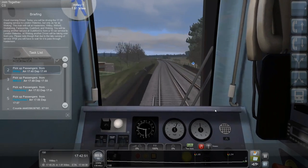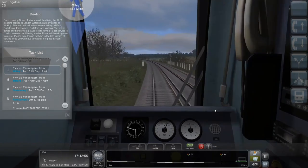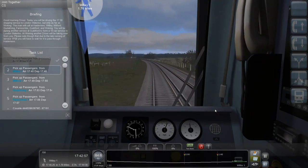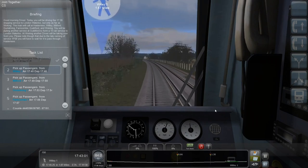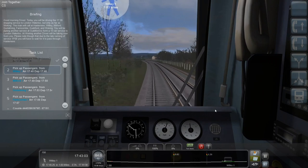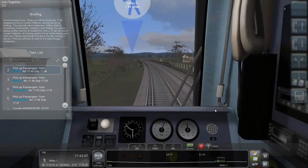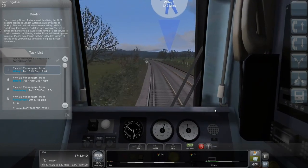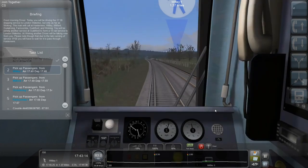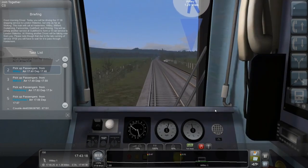I shouldn't be speeding. The class 717 and 707 look like they can go quite fast, and they don't have gangways at the end, unlike these ones. So when you couple those together, you can't walk through from one train to another. Trains in the United Kingdom are reliable, especially when the train driver is near.